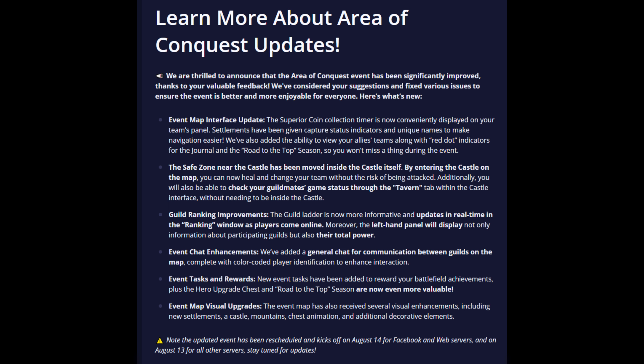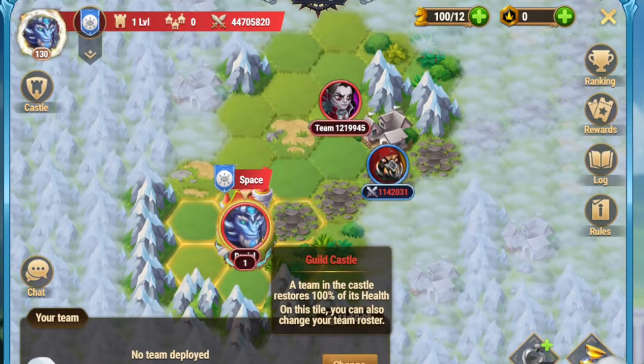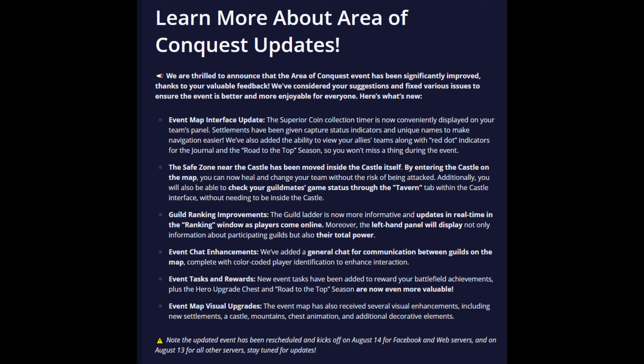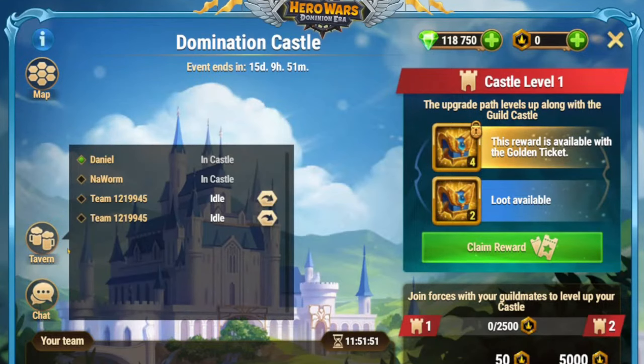The safe zone near the castle has been moved inside the castle itself. By entering the castle on the map, you can now heal and change your team without the risk of being attacked. Additionally, you will also be able to check your guildmates' game status through the tavern tab within the castle interface, without needing to be inside the castle.